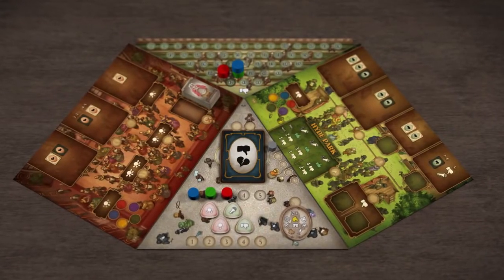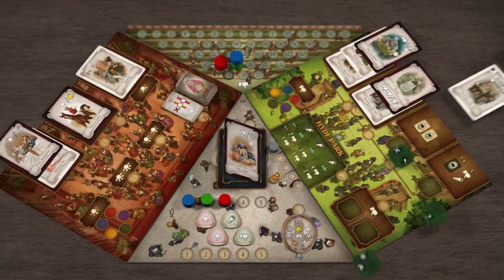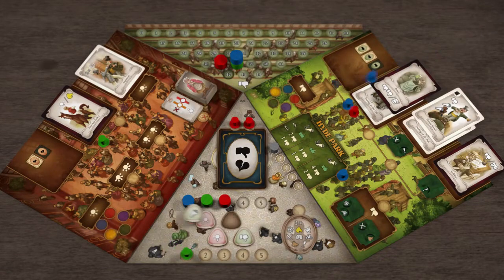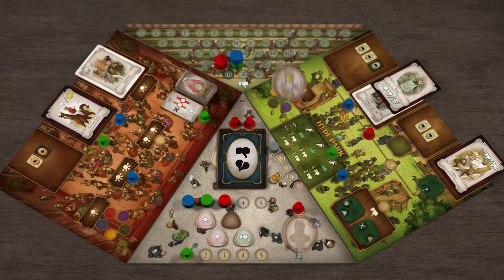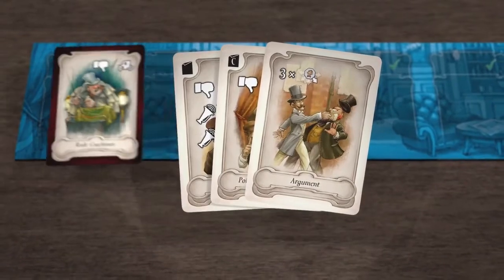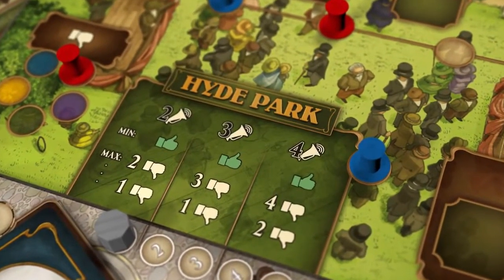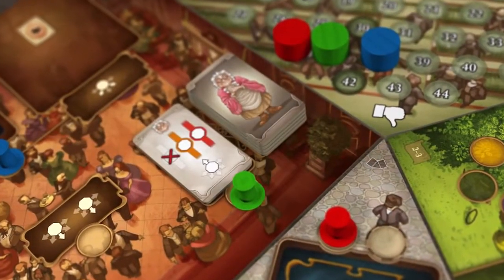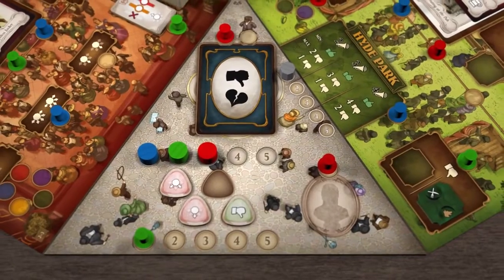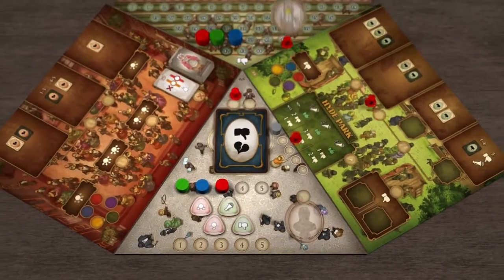Each round is divided into six phases. Phase one is where you set up each board by dealing cards and tiles onto the relevant spaces. Phase two is the errand phase, where players take it in turns to place their errand boys onto an available errand space and carry out the action there. Once all errands have been performed, phase three is where each player has an action phase and they get to play cards from their hand. Phase four is Hyde Park, which only happens if you're playing with the elections competition. Phase five is Dame Beatrice, which is only used when playing with the society competition. Finally, phase six is changing the turn order and clearing the boards ready for the next round.